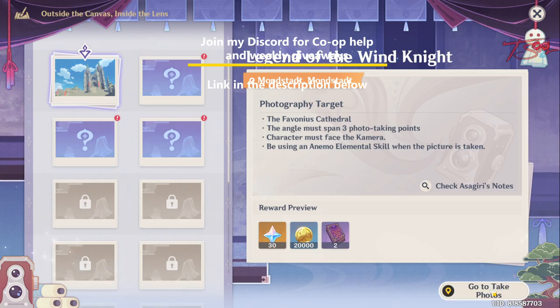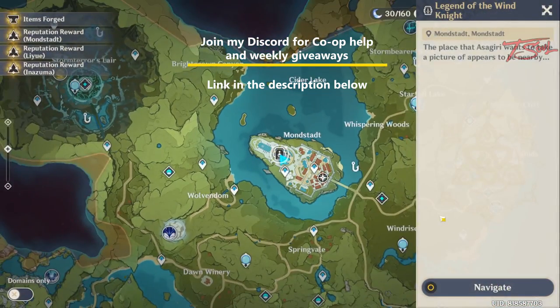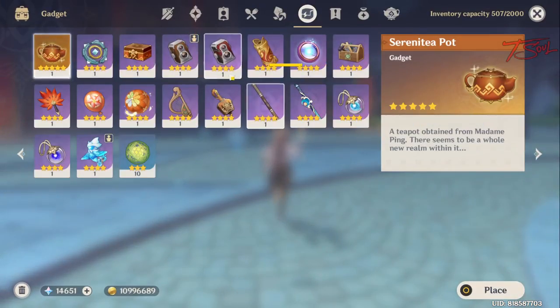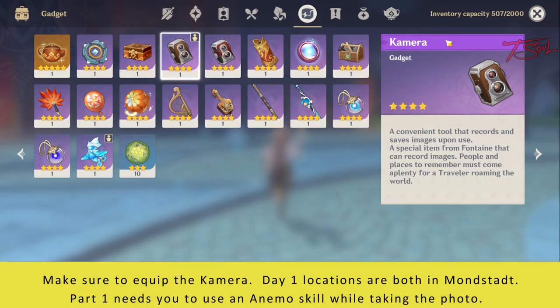This event is fairly straightforward. You open your event page and then you can click on the bottom right to find out where to go to take the pictures. Then you go to the locations. You also have to equip your camera from the gadgets menu.